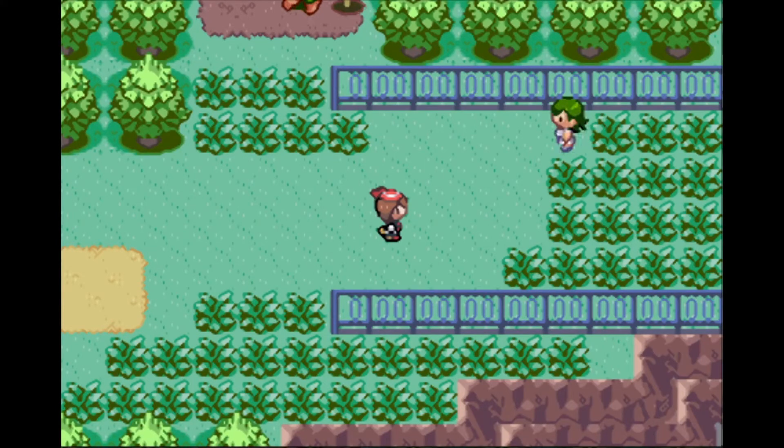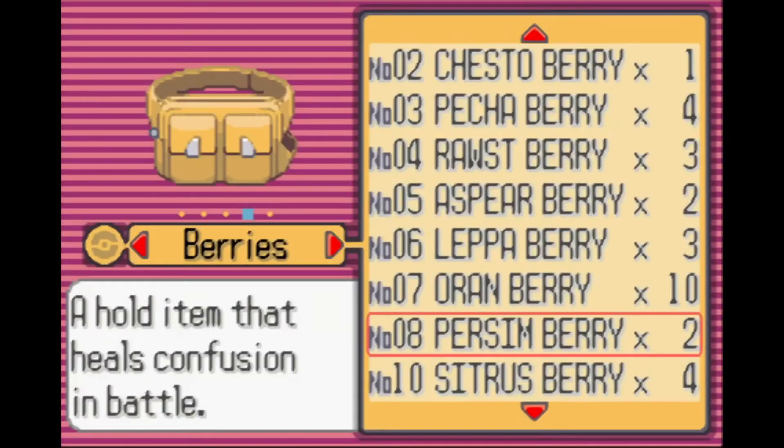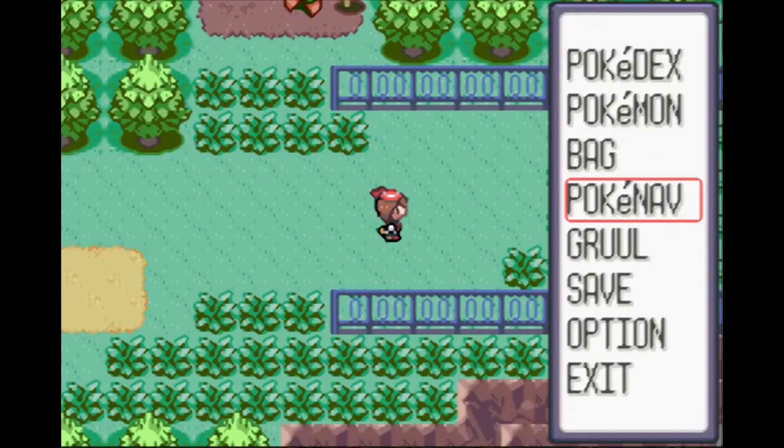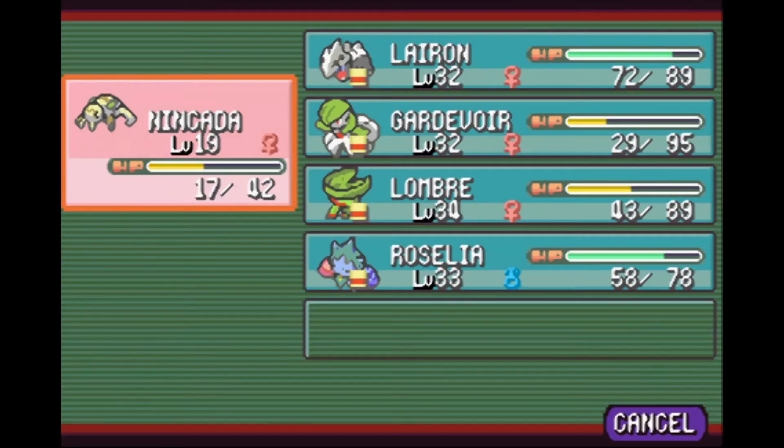While waiting for Nincada to evolve, Aron evolved into Lairon. We had talked at the end of the last episode about whether to get to the next town or revive Nincada. We decide to revive Nincada since we're not close to a center, though we'd love to have Mightyena in that empty team slot. We'll pick Blaziken and Mightyena up as soon as we get back. Nincada is revived at level 19.